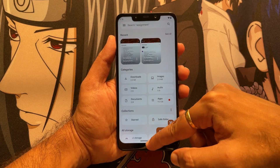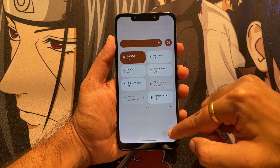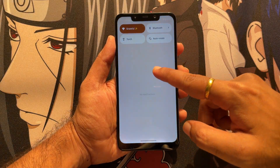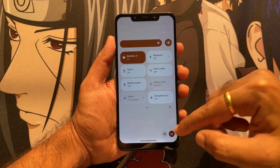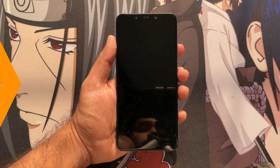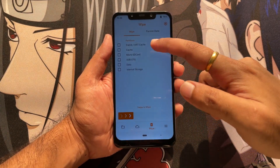Now let's move to the main part — we just have to power off our device and switch on recovery mode, that is the Orange Fox recovery. This is how the Orange Fox recovery looks like, and I have also made a dedicated video on how to install this recovery.